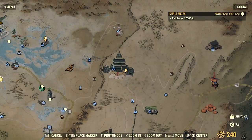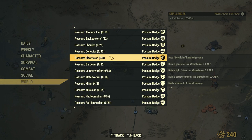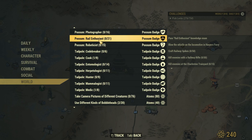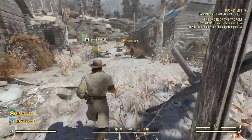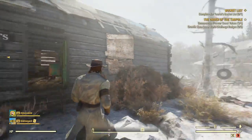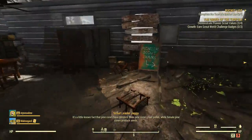The fourth and final part of becoming a Scout, ladies and gentlemen, is growth, and you have to go to your challenges. There's no way around this - you have to go to the Tadpole quest section. You have to complete three of them. For every last one of these challenges, you're going to have to go over to the knowledge exam station, which is right here at the Pioneer Scout camp.